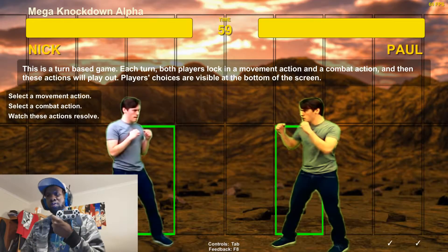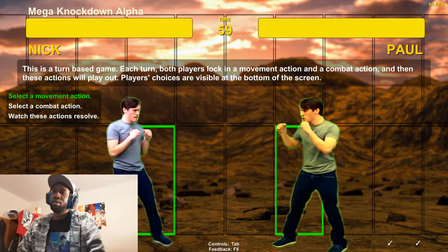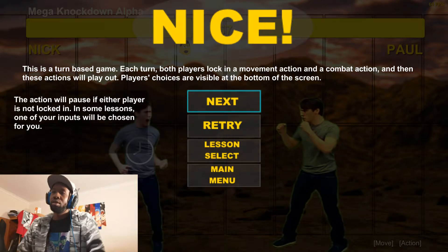Playing on a PS4 controller, everything seems fine. This is a turn-based game — in each turn, both players lock in a movement action and a combat action, and then these actions will play out. Players' choices are visible at the bottom of the screen. So select movement action — I'll go down. Combat action — square. The game pauses if either player is not locked in. In some lessons, one of your inputs will be chosen for you.